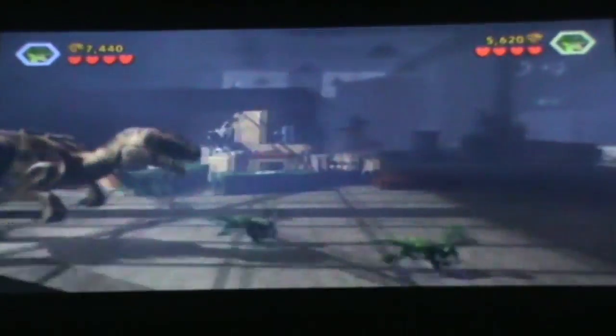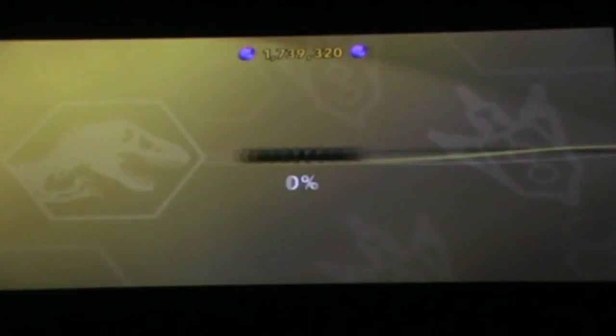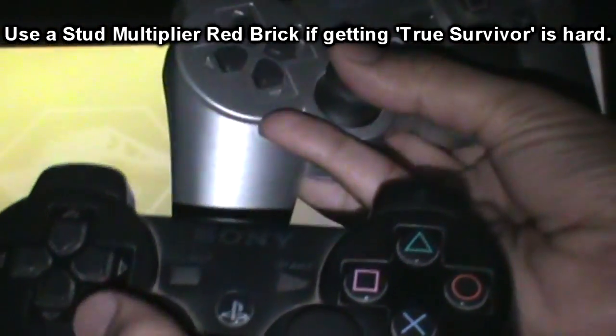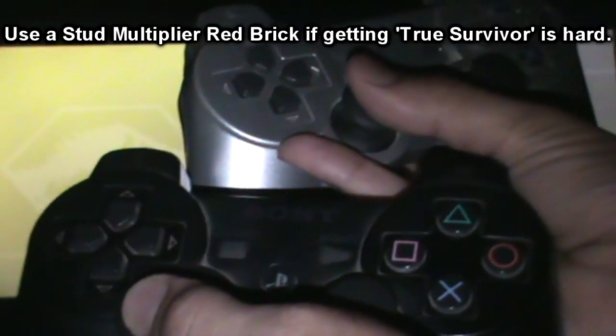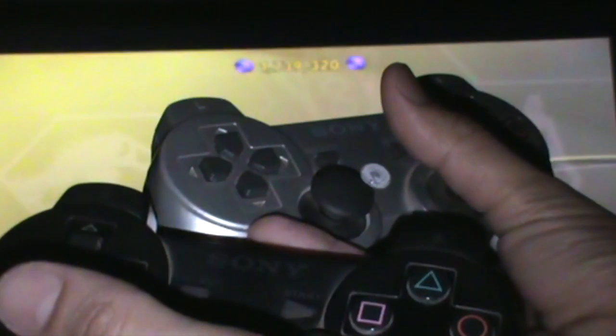There's the left stick — go to the left on the left controller and go to the right on the right controller and you'll get all the stars. The black one is the first controller: put it to the left and the second controller to the right, and you'll get all the stars.